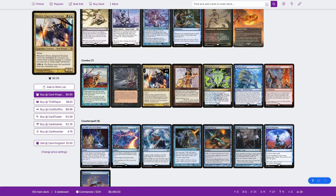Whenever Derevi enters or a creature you control deals combat damage to a player, you may tap or untap target permanent. So if you hit your opponent with say five warrior tokens, Derevi will trigger five times. You can untap five mana sources, pay for the Najeela WUBRG ability before combat ends, then you'll get to attack again.